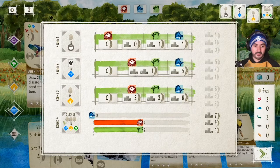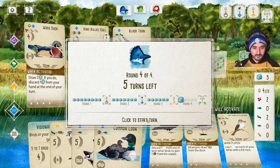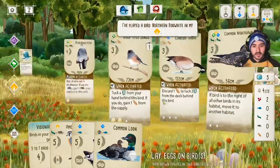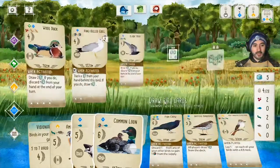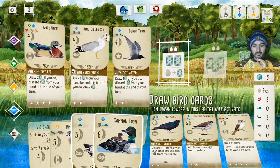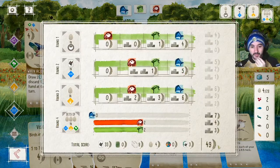Now we set our sights on the last end-of-round goal — sets of eggs in water, forest, and grass biomes. Five turns left in round four. We need to start laying eggs on our birds and drawing cards for our end-of-game goal. We can check our current score.